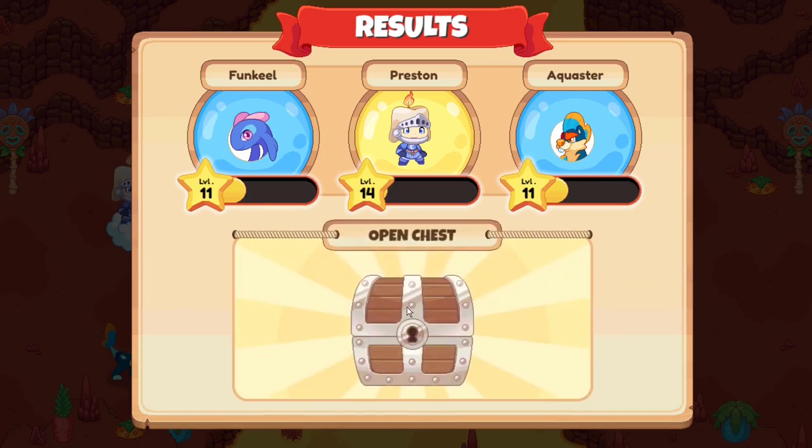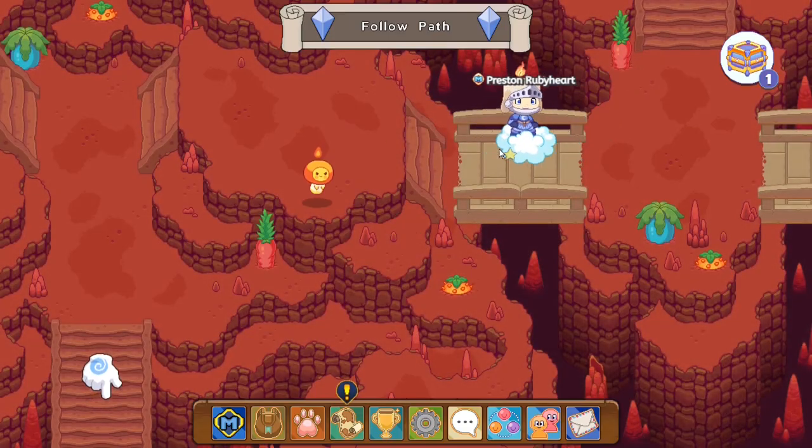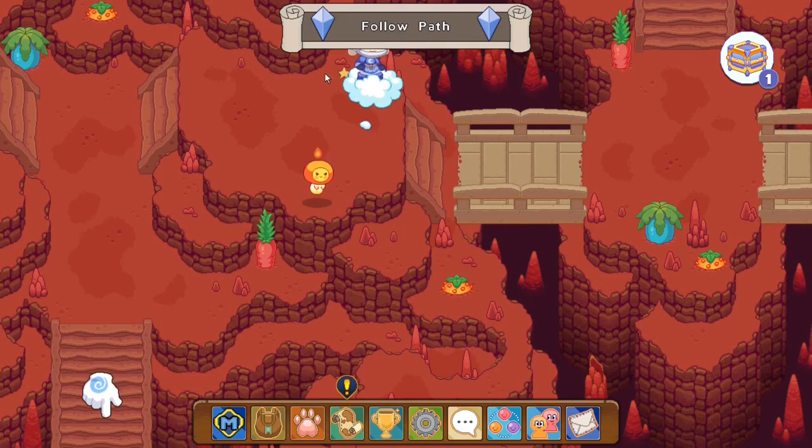I do believe that my pets somehow gain their spells at level 11 and not 10. I'm quite sure you could gain spells while leveling up on other levels, but apparently not anymore.